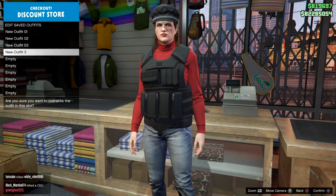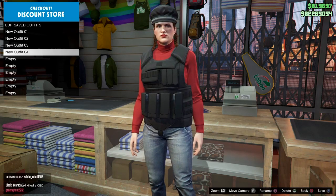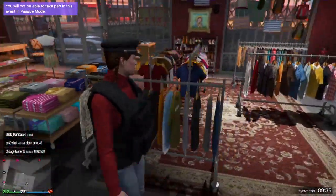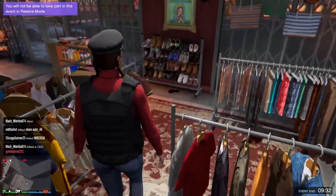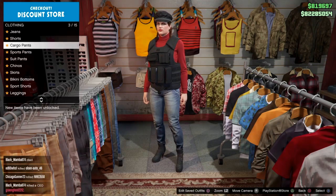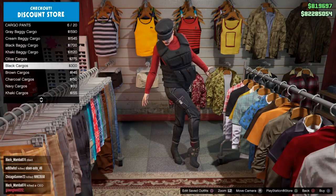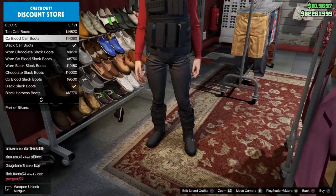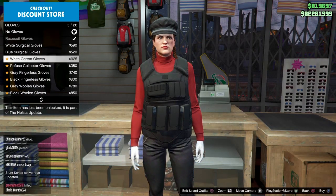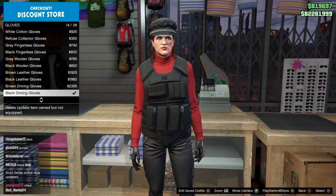Go ahead and save the outfit before you start. Once you have the outfit saved, we're gonna go over to pants, go down to cargo pants, and select the regular black cargos. Then go to shoes and put on the black calf boots. Once you do that, go to gloves and put on the black leather gloves. Make sure you save your progress as you go so you don't lose anything.